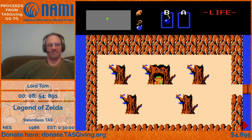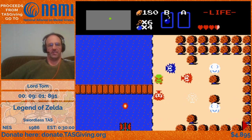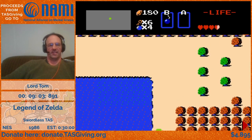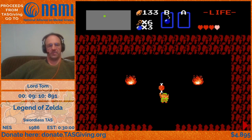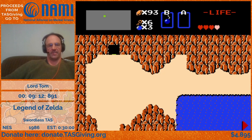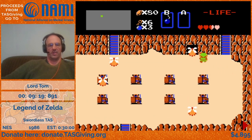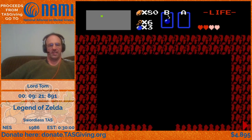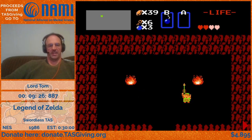Now we're off to actually get some items other than just our bombs. With the screen wrap, we can go this way and get to level six. There are a couple of shops on the way — first we'll need the meat for level seven, then the arrows for level six. That's where we're headed next.